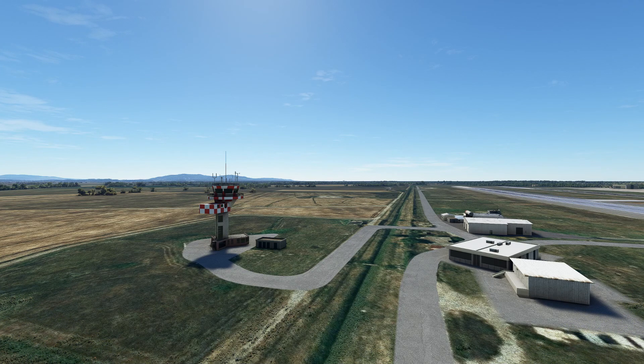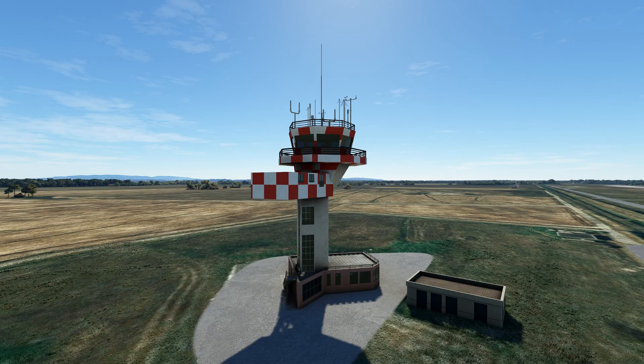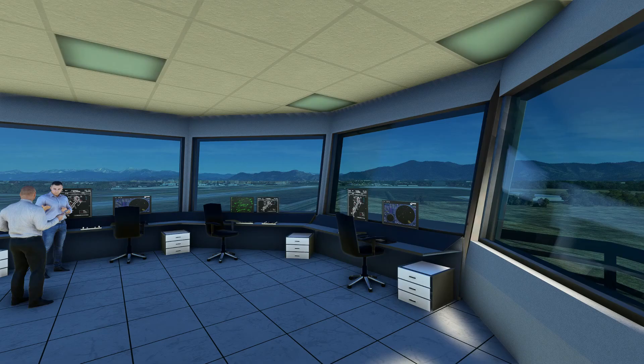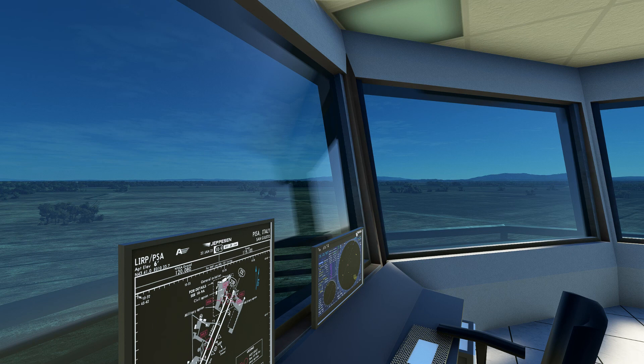Here's the control tower — it's on the southeast side of the airport. Once again, lovely modelling and weathering on the outside of the building, really really nice. The best news is it's modelled inside with people and lovely views out through the glass. Some really good soft lighting in here as well. Beautiful views out across the runways and the mountains in the distance — very close up to the screen and yet the details are immaculate.